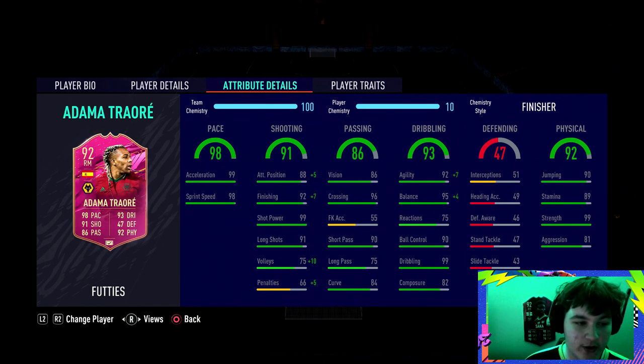His pace is rapid — we all know Adama Traoré is absolutely shredded in real life — 99 pace, 99 strength as well. Working from left to right, his shooting: 88 positioning is nothing crazy. We've gone ahead and gone for a Finisher chemistry style.